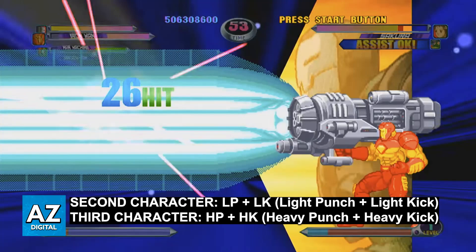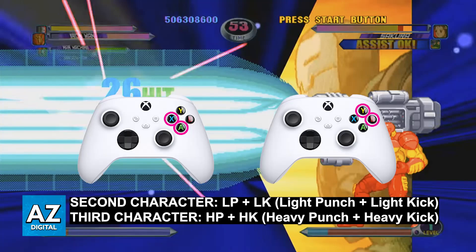If you are on Xbox, press X plus A on your controller to switch to your second character, and press Y plus B for your third character.